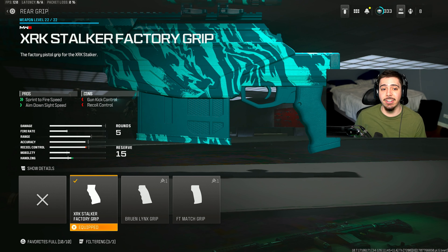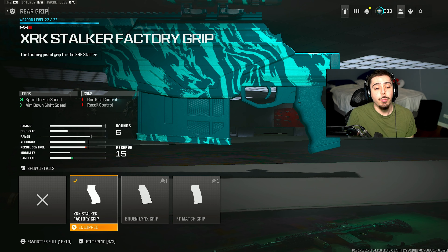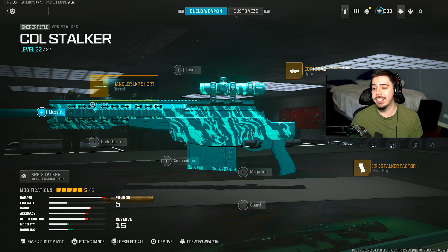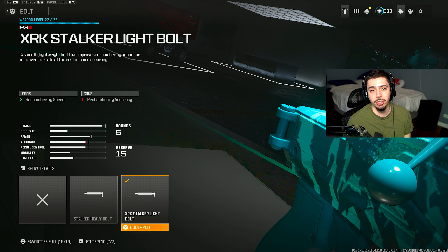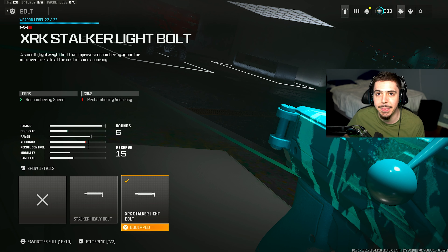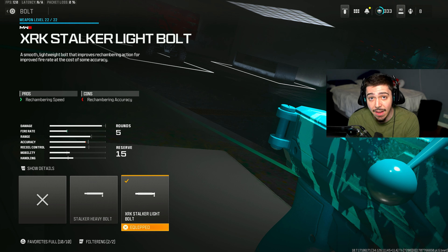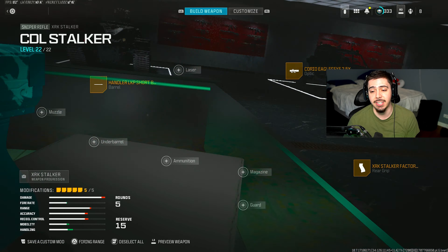My first attachment is the XRK Stalker Factory Grip. We get sprint-to-fire speed so the weapon's up and ready much quicker. We've got aim-down-sight speed just like the Kar98k had. The next attachment is the XRK Stalker Light Bolt — if you get a hit marker or miss your shot, you can shoot again much more quickly, which can definitely save your life.